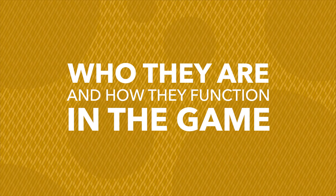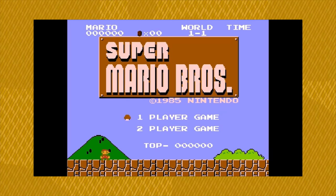As an example, we are going to look at three basic enemies from the original Super Mario Brothers. Meet the Goomba, the cannon fodder of Mario enemies.